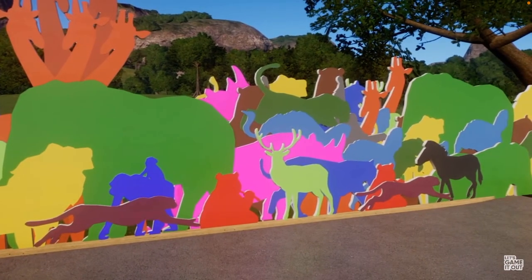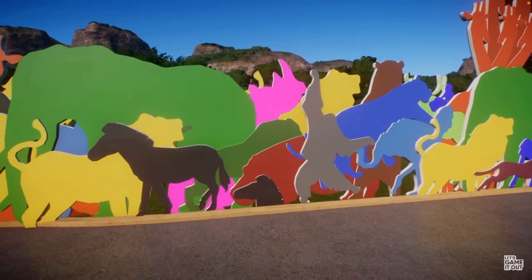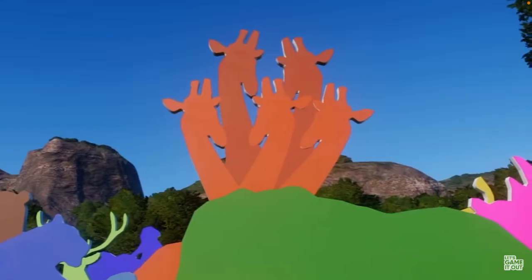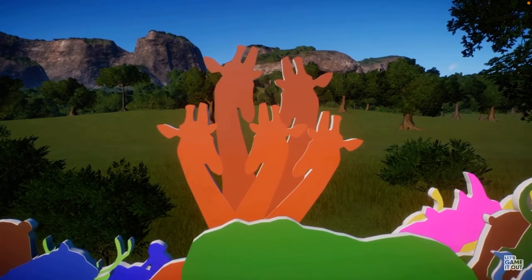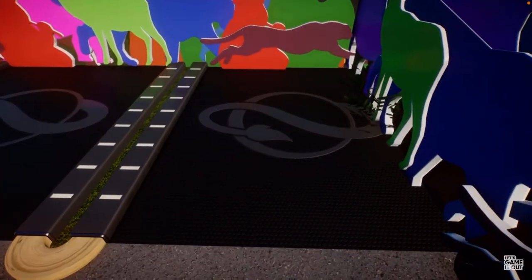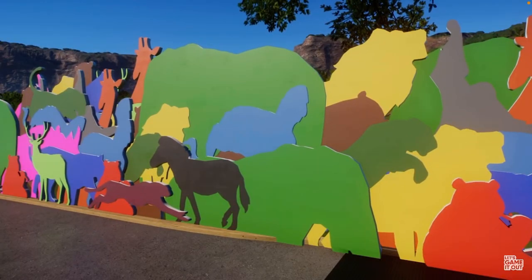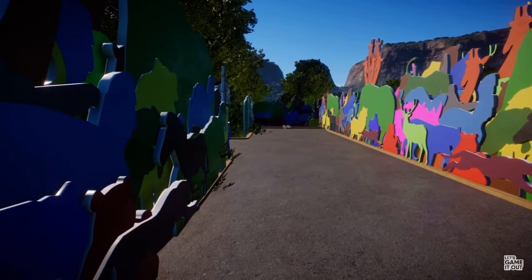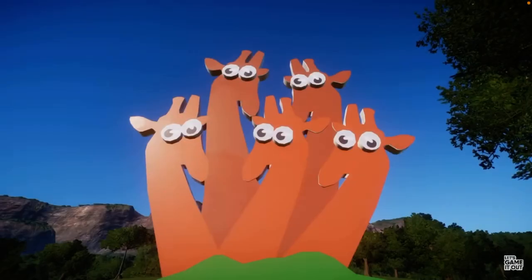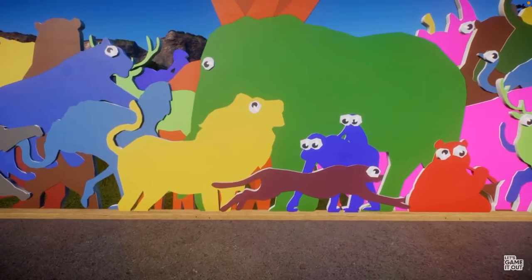Before long, the mural transforms into a welcome to the Animal Kingdom — if designed by a five-year-old. There's a lion, an orangutan, and the old friend giraffe hydra. It actually looks kind of good, like a county fair vibe coming off the teleporter. But we can't have that, so it's time for one little tweak — the return of the googly eyes! Everyone's invited.